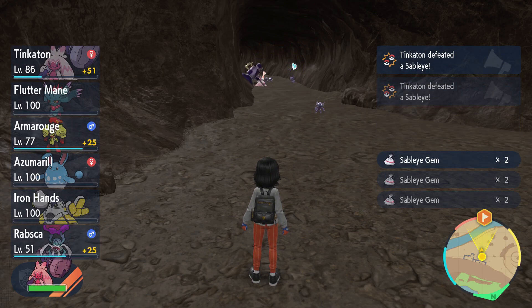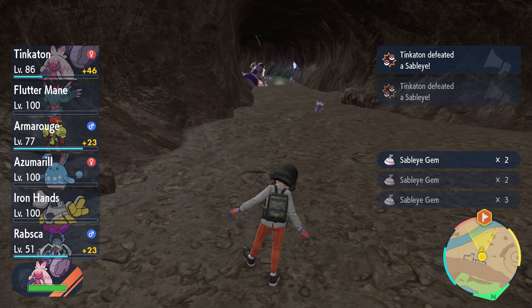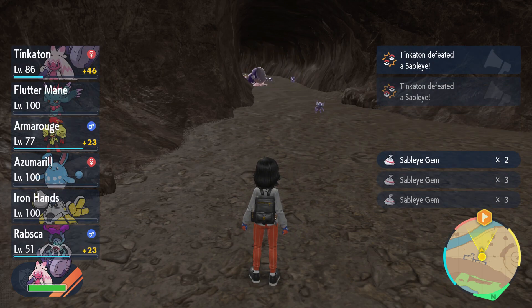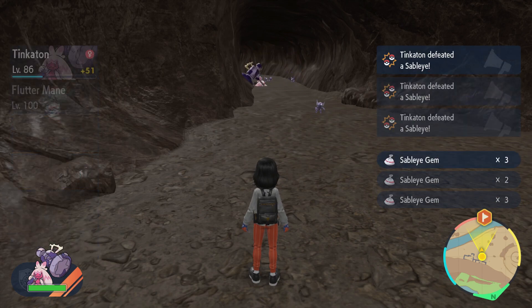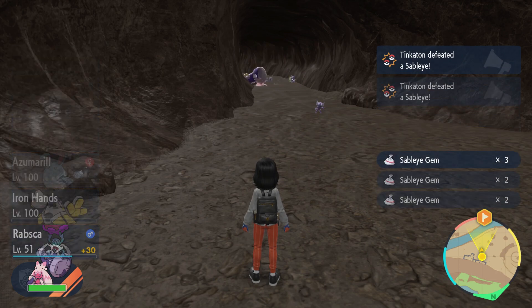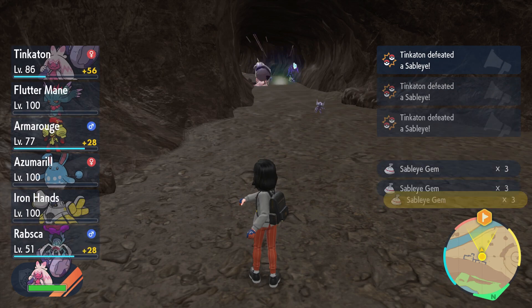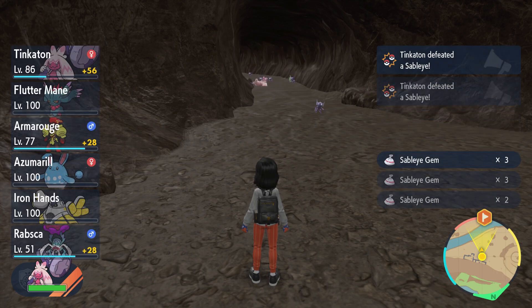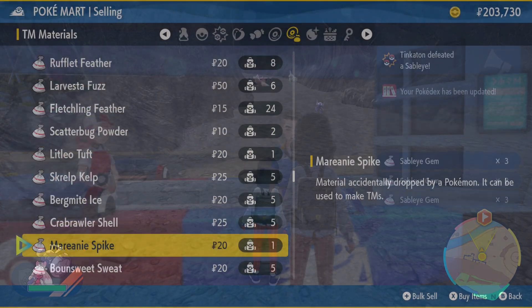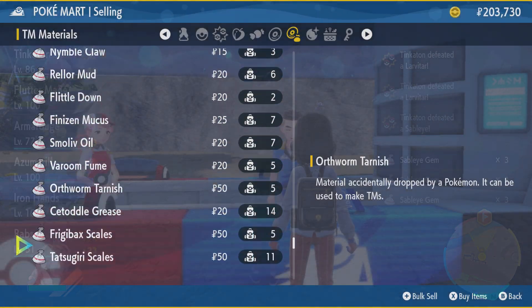You're also getting the wild Pokémon material drops — Sableye Gems here — and what they sell for is 50 each. Over the half hour you will get, 100%, 999 — the maximum you can hold. Which means if you do this twice, two half-hours, that's about 100k just for free, as passive income while also hunting your shiny in an hour.